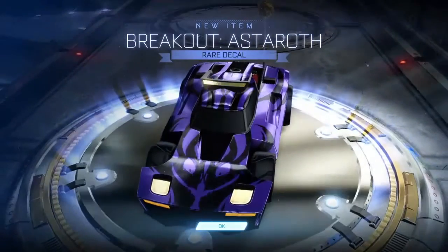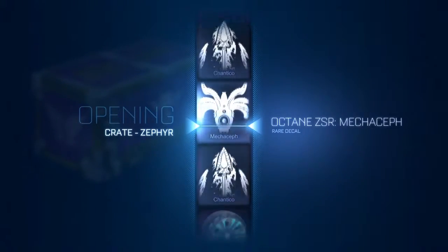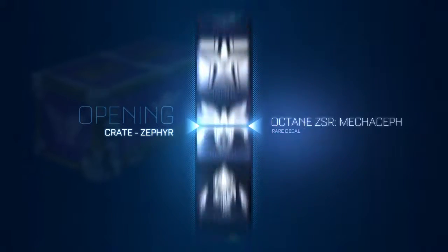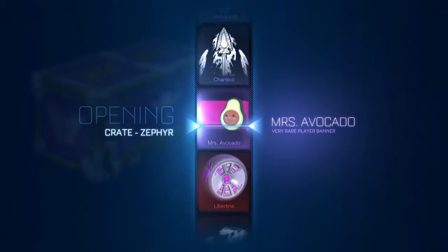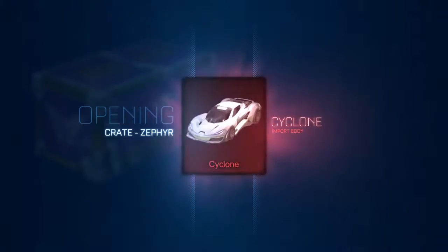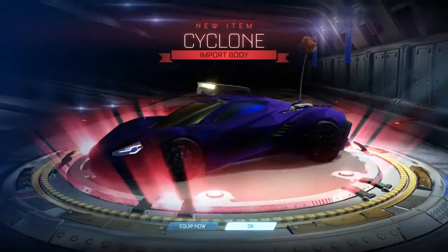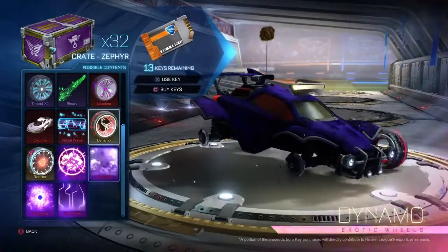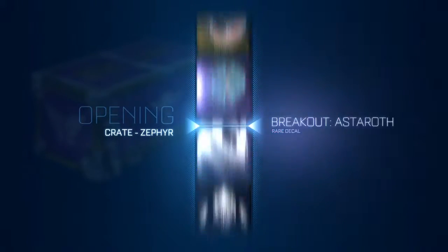Another Astorath — I don't like the rares, so ugly. It's not even painted or certified. Oh, I see a Fire God up on top — come on! I'm flying through these crates. I just want to open them. I don't like uploading crate openings because I feel like my luck is even worse than usual. Oh, a Cyclone! I can't complain. That looks pretty nice. We're eight crates in — still got 12 more chances to get a black market.